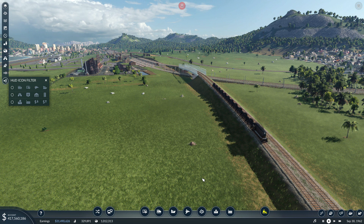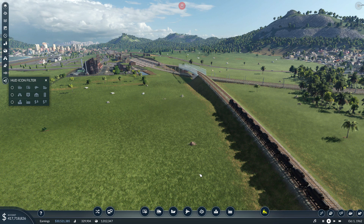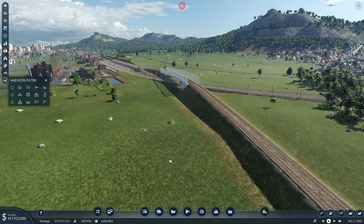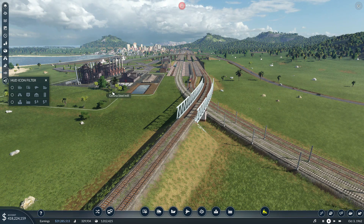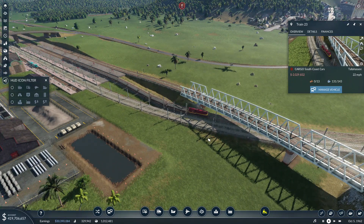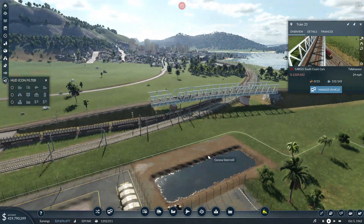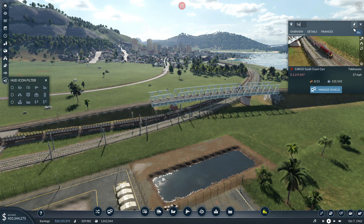Welcome back to Transport Fever 2. We are on America Island and I am Kusan — thank you so much for watching. What I'm looking at right now is the station here by the steel mill near Los Angeles that we worked on last episode, and our steel train has just departed with its first load of steel heading towards Tallahassee.